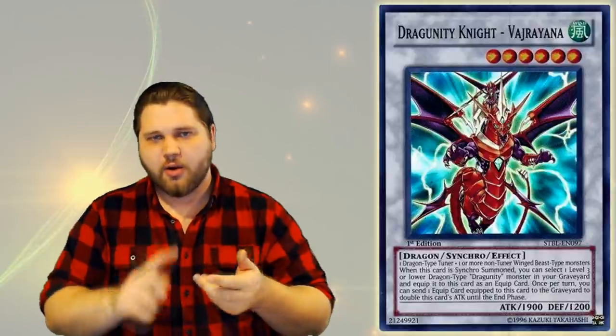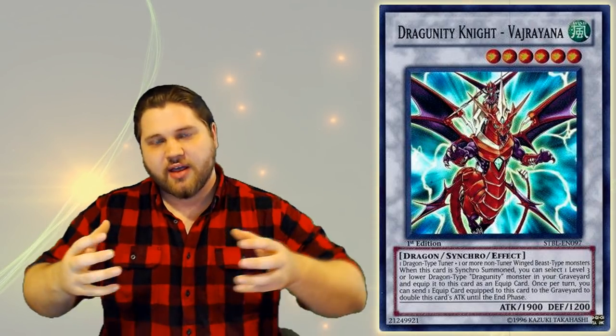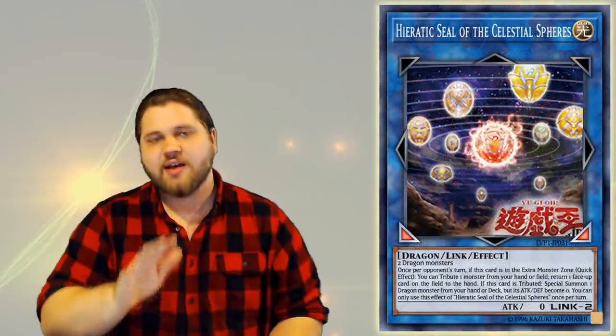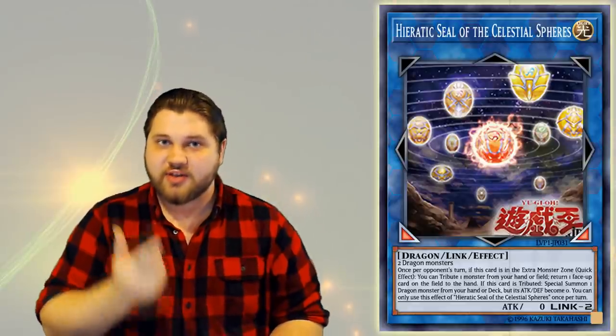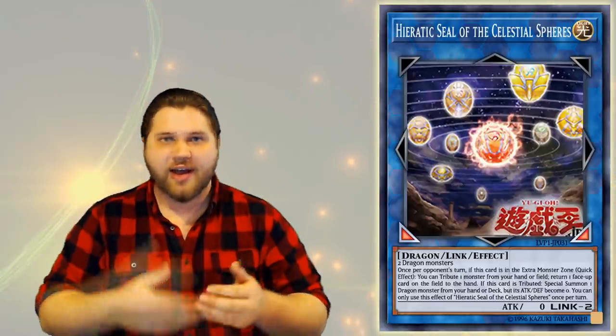Dragoonity Hieratic in the past has been riddled with consistency problems, because there was no normal-summonable Hieratic decent enough to put in the deck to allow going-first plays alongside the Dragoonity engine. You were conflicted between normal summoning Ducks and having combo pieces that only work with Ducks like Mistleton, and then having your Hieratic engine with your assets and Sues. The only real combo piece that intertwined both decks were things like Garuda and Instant Fusion — putting a level 4 Winged Beast on the field without using your normal summon.